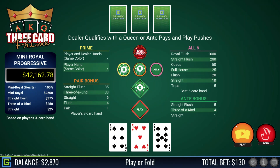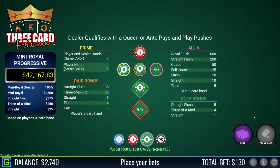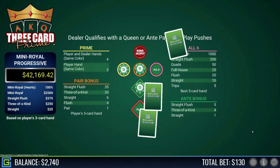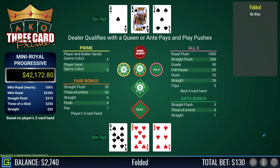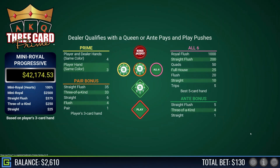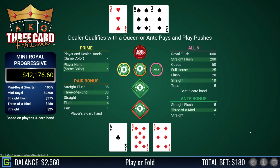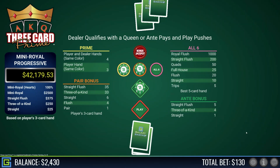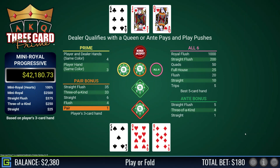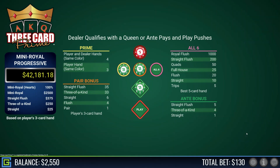This is a very simple game to play — all you need is queen-six-four or higher to play. There's no skill involved. We have nine-five-six, we're going to fold. Nine-eight-six, dreadful. Ace-eight-six, we play with that and dealer has a pair of threes. Pair of nines — lovely.